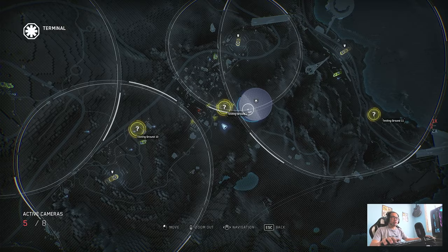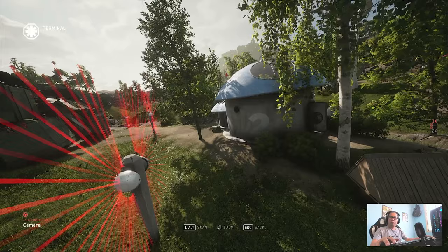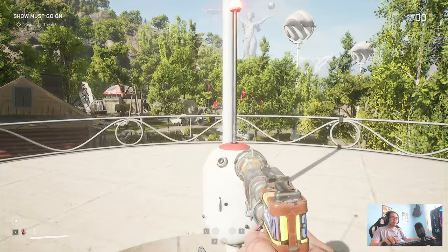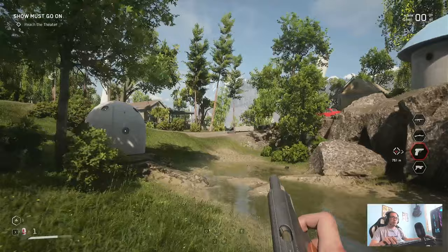Click F and we will open this camera. Once you click it, you will see a door here — just click F or whatever settings you have and go there. You can jump here and just go straight.